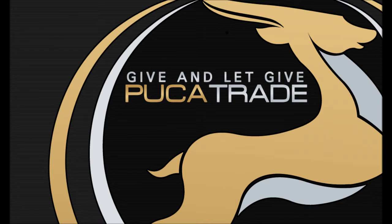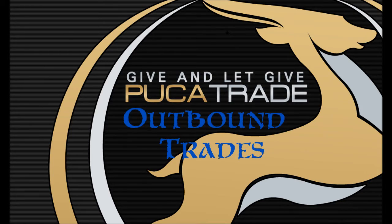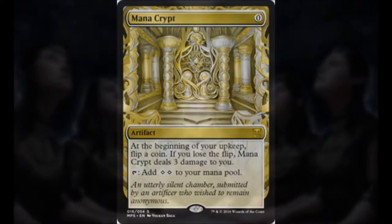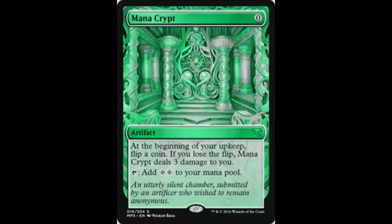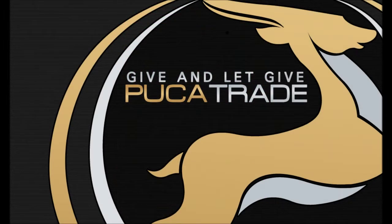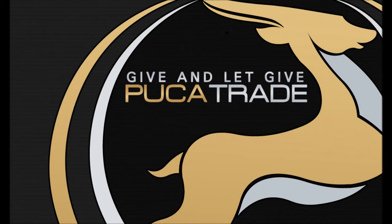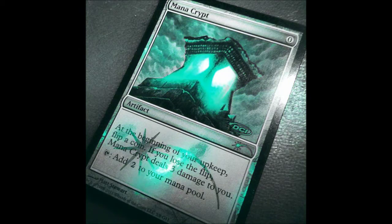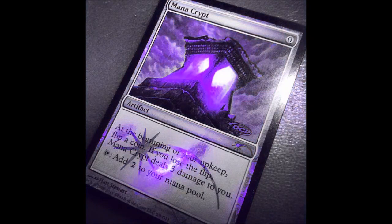I hope you're ready for a long-winded trades of the day segment because there are plenty of them. First we're going to go over what we have shipped out. The first card is my foil Seance, and then two — that's right, two — Masterpiece Mana Crypts. I opened one and bought one, and I've decided to send them both out. The fourth card going out is a foil judge Mana Crypt, which is a hefty sum so far, but we're not even close to done yet.